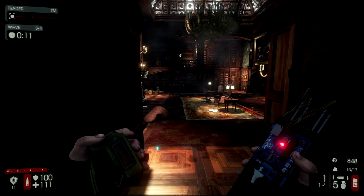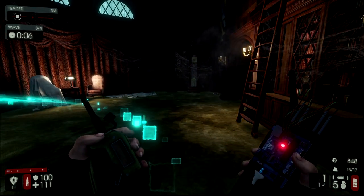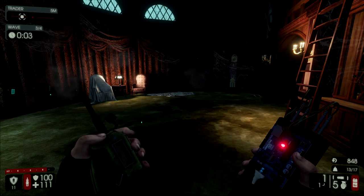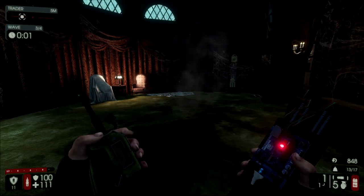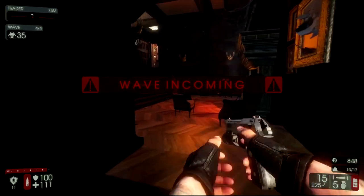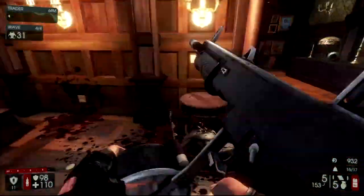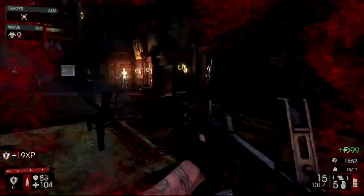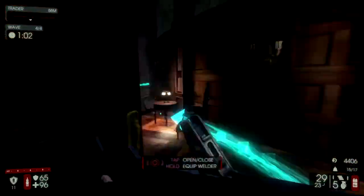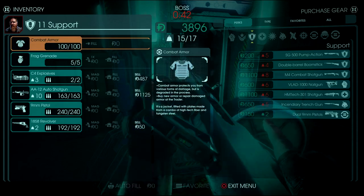Definitely set the game length to short so you only have to do 4 rounds. The basic thing you need to do is get C4 on the boss. Play the third and fourth rounds to get as much money as possible — C4 is only about 650 bucks, so it should be easy since you're the only player. I love this shotgun in particular; it's very handy for mowing down enemies. I saved up for that and the C4, and that was my entire setup to take on the boss.